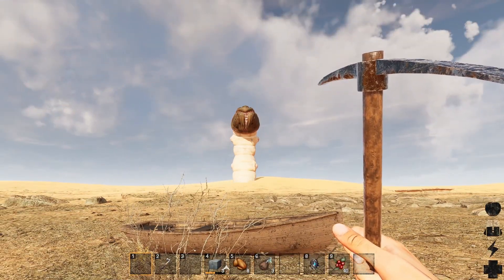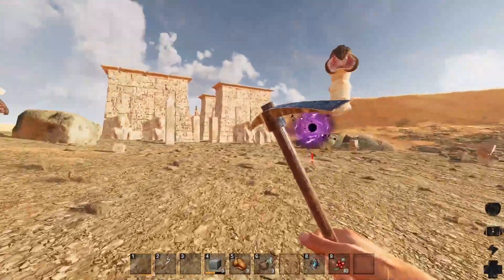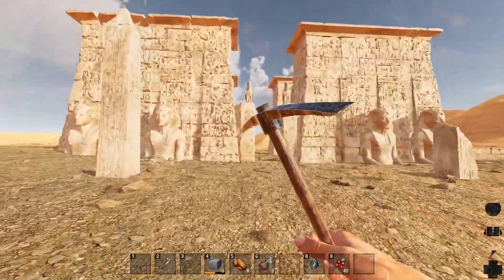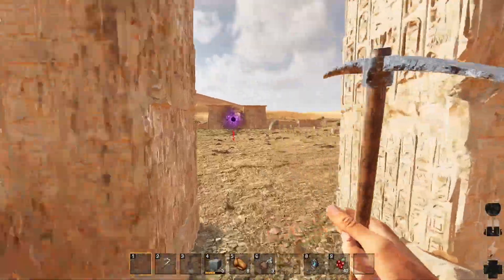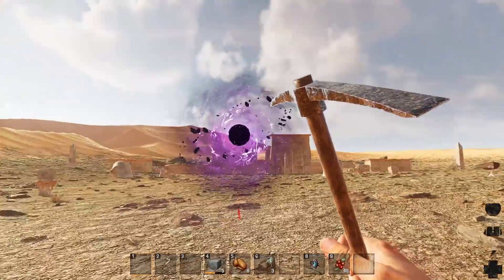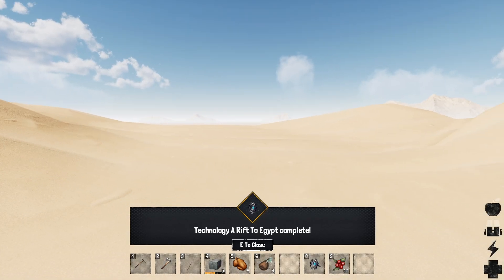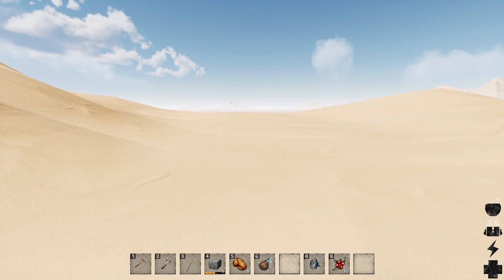There are enemies everywhere here — I don't really want to explore because they make it difficult. There's probably nothing here anyway. Actually, we're in Egypt — how sick is this? Yeah, there's nothing. Let's get out of here. We just walk up to it and it sucks us in and spits us out the other side. Technology: a rift to Egypt complete!